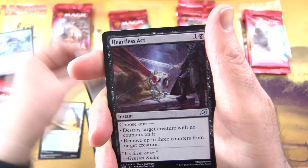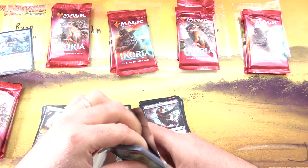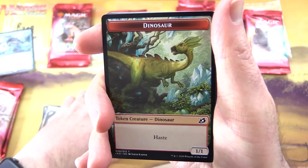Uncommons: Avian Oddity, Sanctuary Lockdown, Heartless Act, Unexpected Fangs, Ram Through, Fully Grown, Frostlinks, Adaptive Shimmerer, Solid Footing, Facet Reader, Pacifism, Go for Blood, and Mutual Destruction.